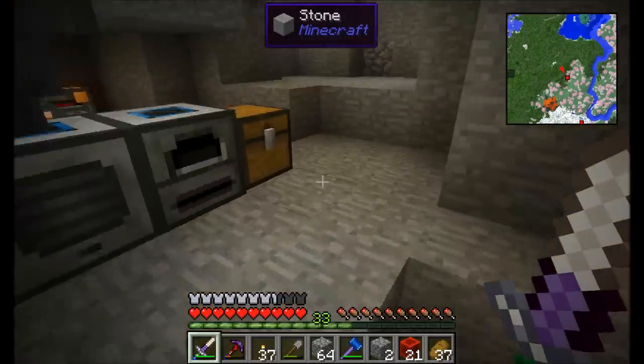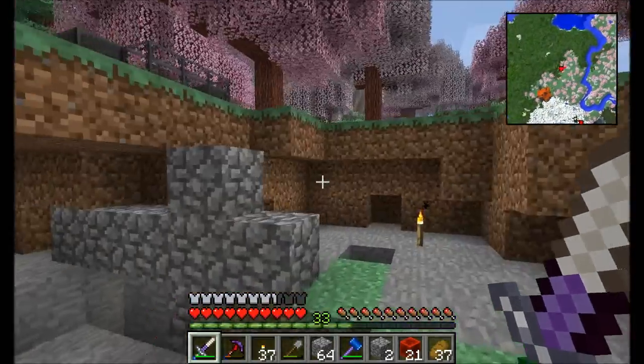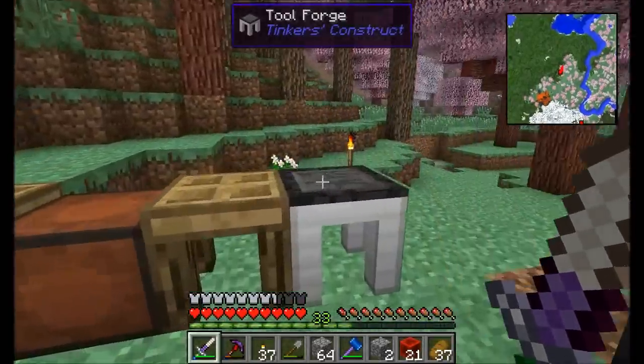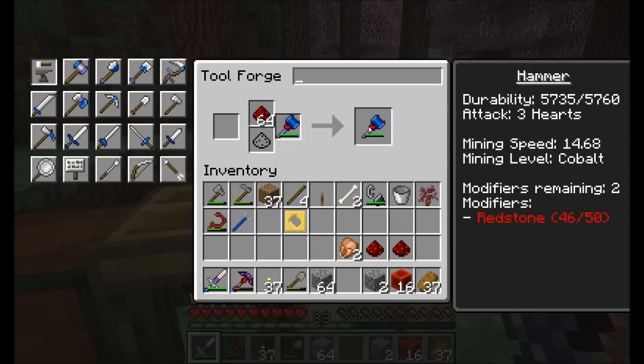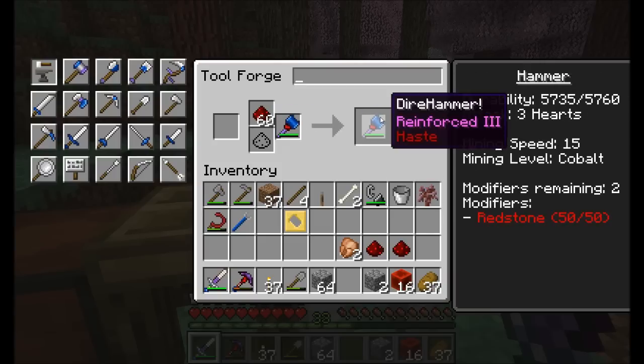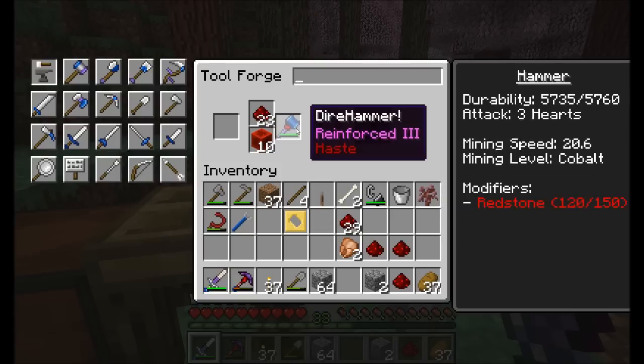I'm just getting myself a ton of redstone. What I'm going to do is put as much redstone modifier on here as I can, because I've got a surplus of redstone. Once you get up to 45 out of 50, you have to do individual pieces of redstone at a time to get past that level 50 mark. Then you can do stacks of redstone again — blocks. You can do a redstone and blocks of redstone both at a time to get 10 at a time.